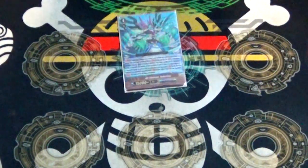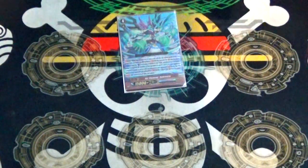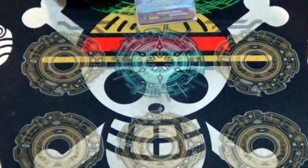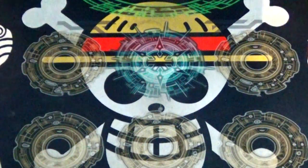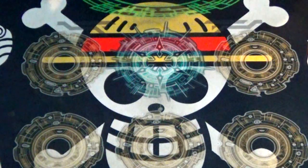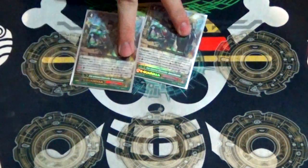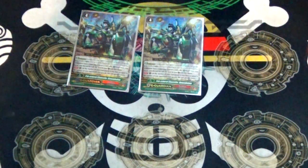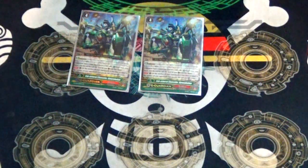One copy of Sea Breeze, because this is a stride deck and you need to stride — this is my proxied Sea Breeze, the real ones are Great Nature. Two copies of Iron Armored Chancellor Dimorph Phalanx. If you have the same or fewer rearguards than your opponent, he gets plus 5k shield. Considering this deck eats rearguards for a living, that's probably going to be the case — very easy to proc.